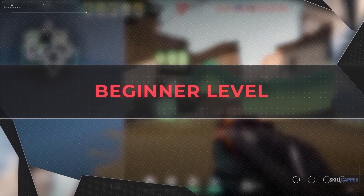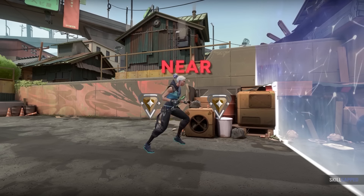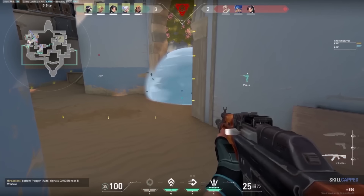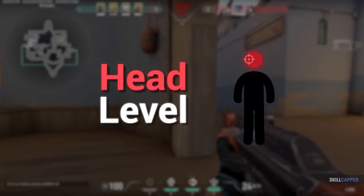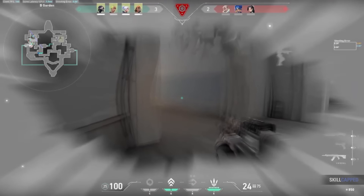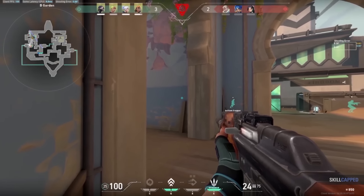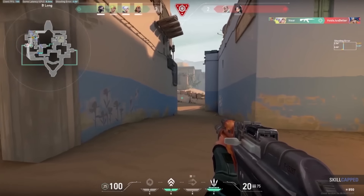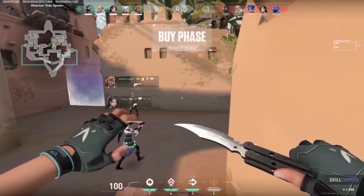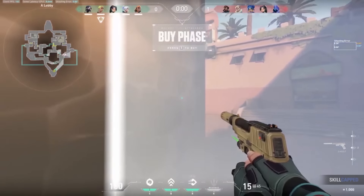Let's start off with Nier, who's ranked Bronze and is playing Jett on Bind. One thing we'd like to point out with Nier's crosshair placement is that they have a solid understanding of keeping their crosshair at head level. Even though this is a very common tip that many pros will tell you to follow, it's great to see that even at the beginner level, there's a clear understanding of this crucial first step to having solid crosshair placement. However, this is just the beginning of our hero's crosshair placement journey. Let's hop into the second round to see where Nier could make some improvements.